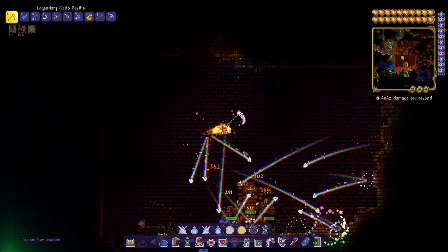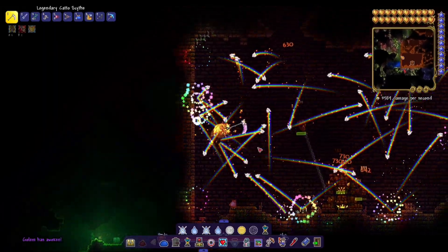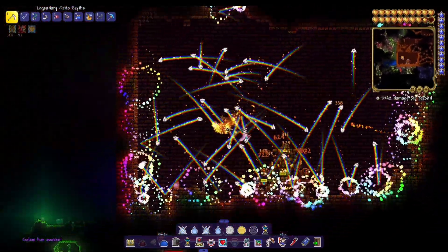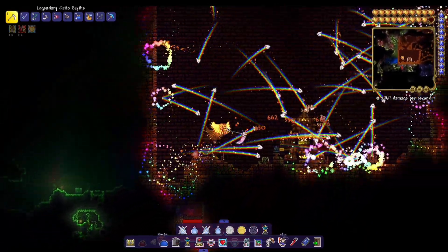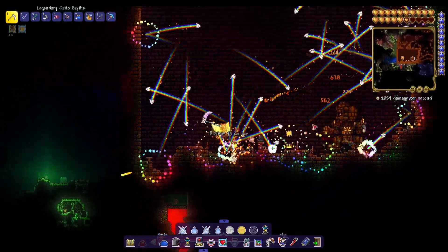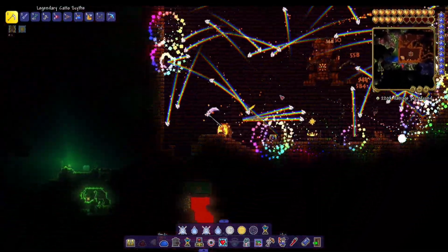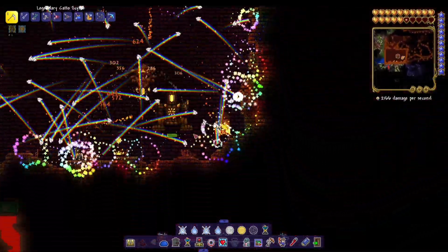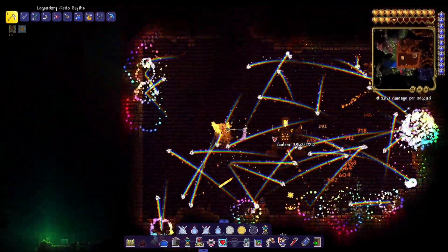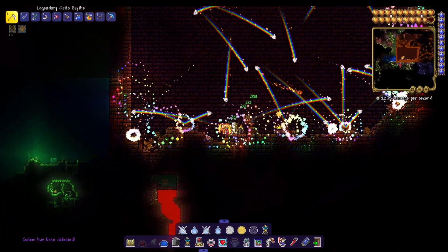Next up is Golem. I finally took out the pressure plates, so we can't get spiky balled anymore. This should be a quick fight because we got all this closed terrain here, and Golem can't really move a whole lot, so we should be hitting a lot of shots and doing a lot of damage per second. I gotta get in the habit of keeping track of my health, otherwise I can die very quick from making stupid mistakes. Golem is dead just like that — so easy, as usual.